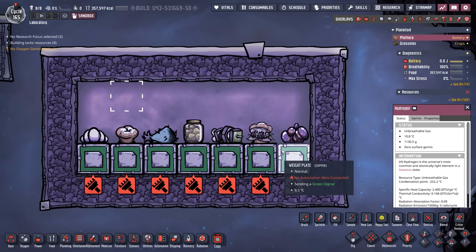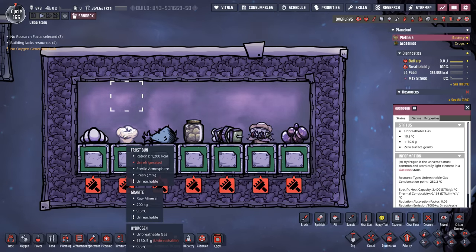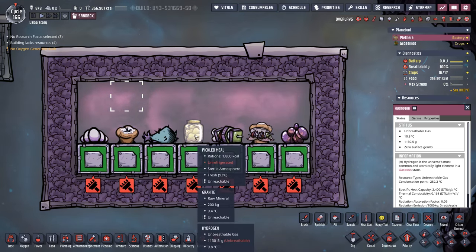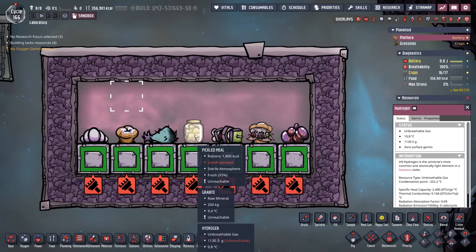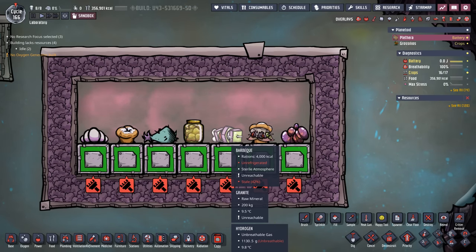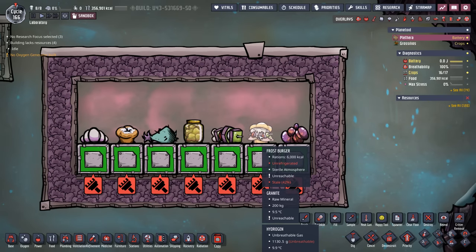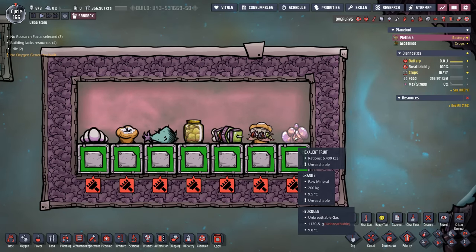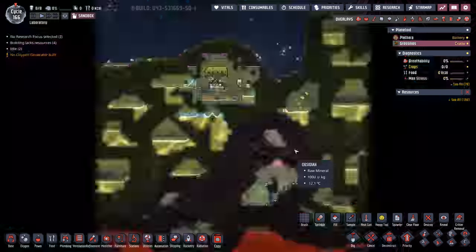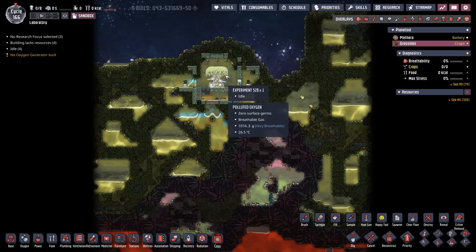The grouping here shows some common foods sorted by weight. Frost buns are actually only 1,200 calories per kilo. Bristle berries are 1,600. Pickled meal has three times more nutritional value than the same weight in meal lice. Barbecue — one of the most common foods we feed our dupes — is 4,000 calories per kilo. Frostburgers are 6,000. And actually the most dense food in the game is the Hexcellent fruit at 6,400 calories per kilo.